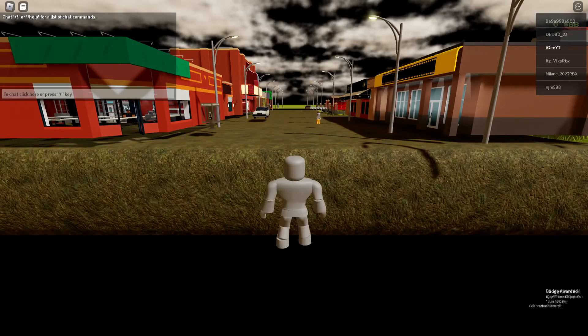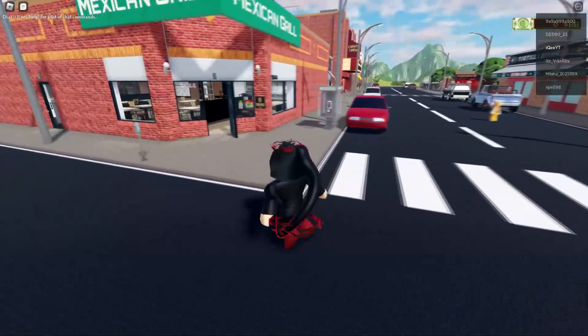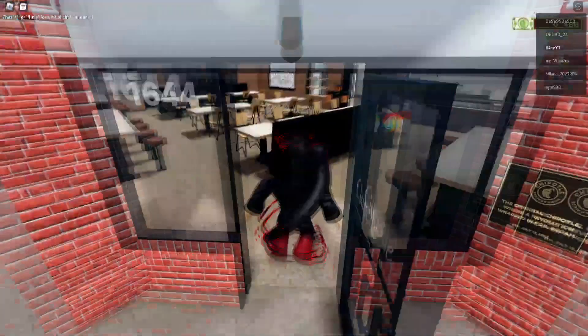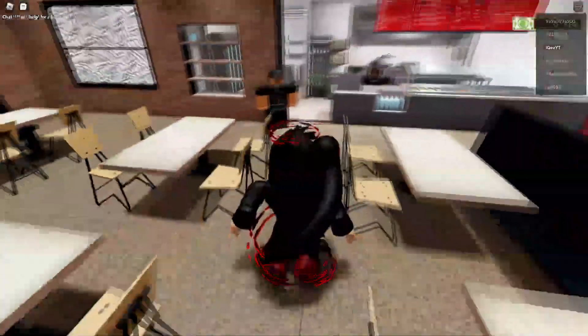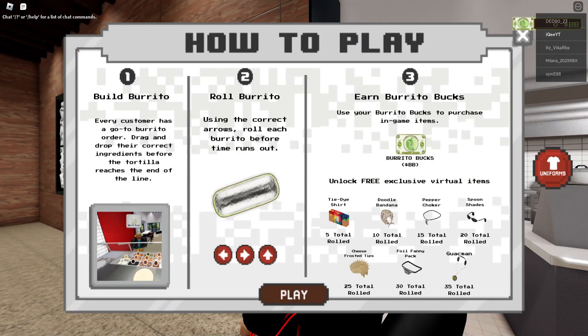Let's play this game right now — not in-game items, okay, so just keep watching. After joining this game, just close this. This is so easy and this video will be short, so don't worry guys, it's not wasting your time. Just come to this place, click E, talk to this guy, and we will make burritos, okay.